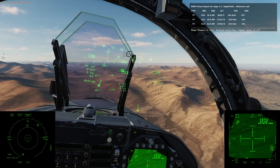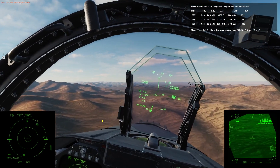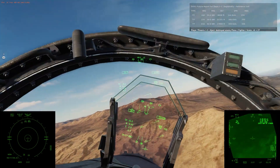'Phoenix 1-3, threat BRA 318, 3,000, flank south, Fishbed.' Hopefully. 'Eagle 1-1, threat BRA 259, 19, 3,000, 8 south.'